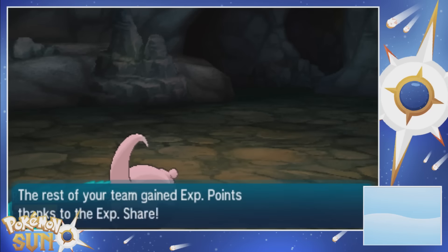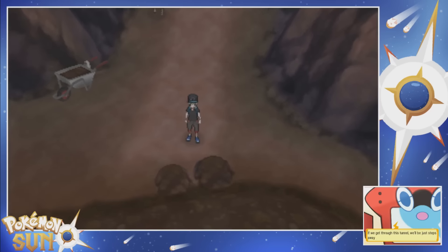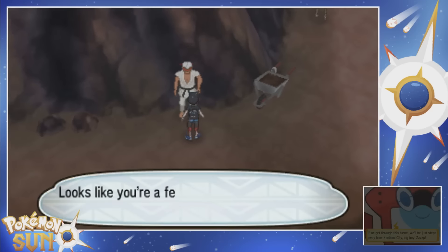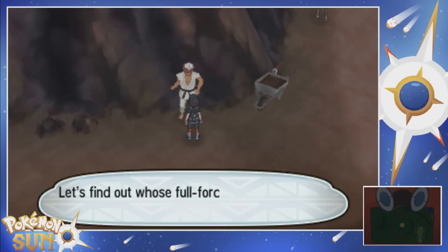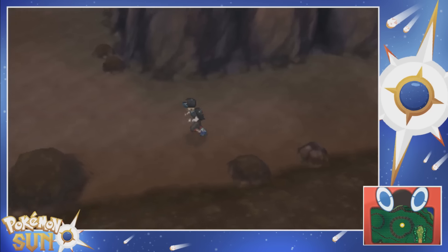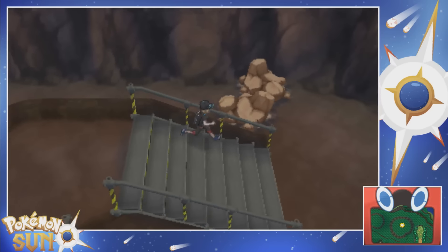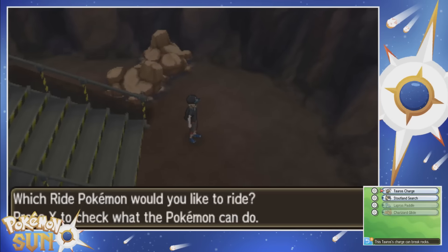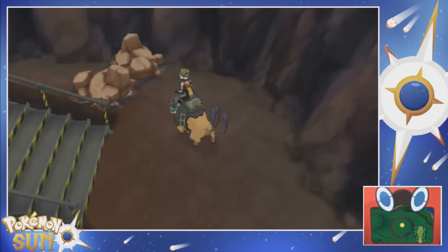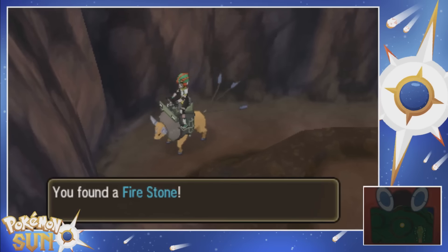I still want to see an Alolan Dugtrio - I have not seen one yet. We're probably going to run into one here. I just want to see one for the hell of it. You don't battle? Looks like you're a fellow trainer who can use Z-Power in battle. Beat all the trainers in this tunnel if you think you can take me on. We can smash these rocks with Tauros, I assume. Break that shit - and that allows us to grab this item, which is a Fire Stone.